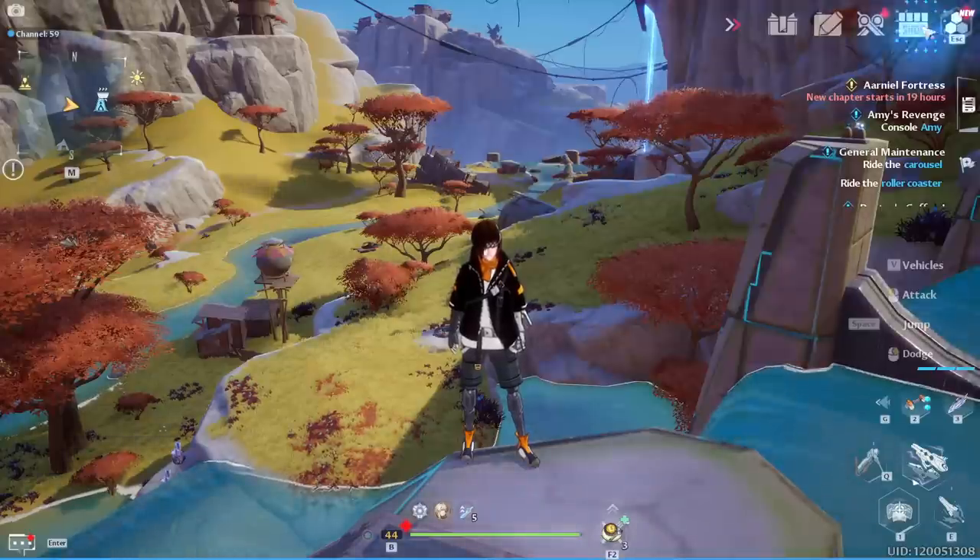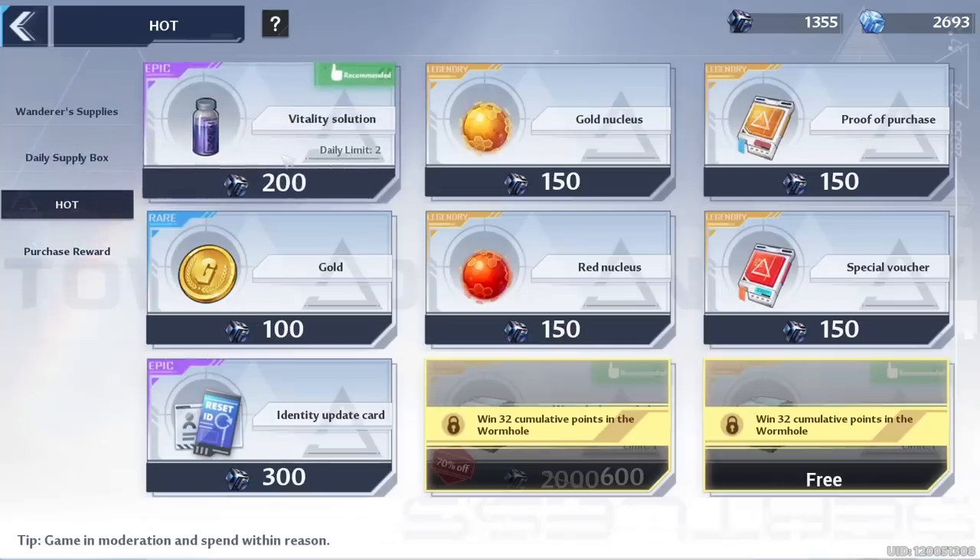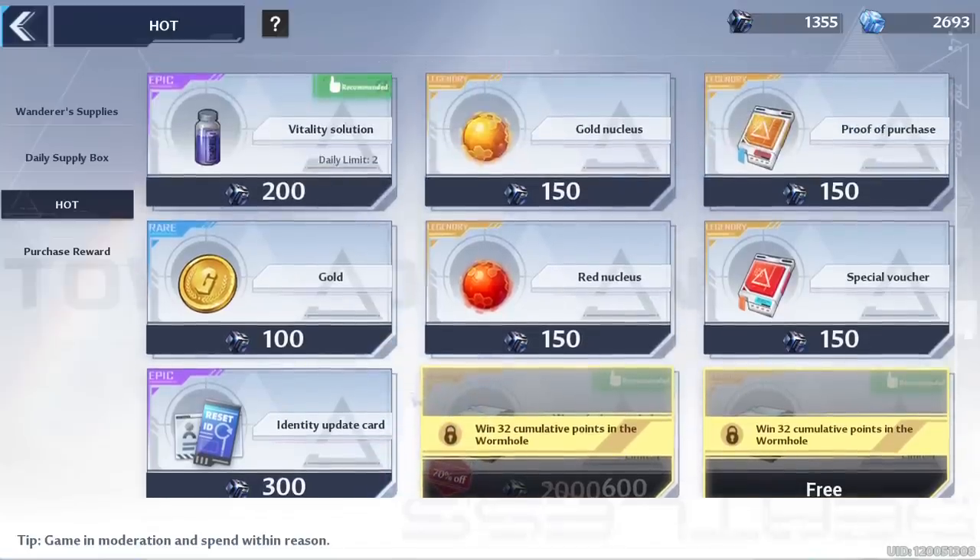The next thing is a reminder to make sure to get your daily supply box for free from Mia in the daily supply box area. And then make sure to check out the hot section. If you are a free to play player, buy your vitality solution for 50 dark crystals. If you are a dolphin or a whale, you can buy the next one for 100. And if you're a gigawhale or a leviathan, you can buy the following two for 200. But that ain't me, so we're just going to leave them there.